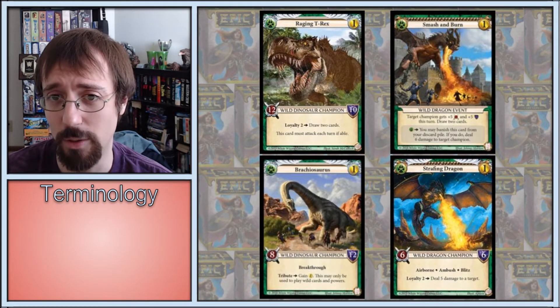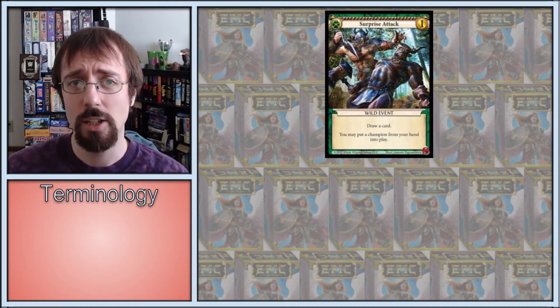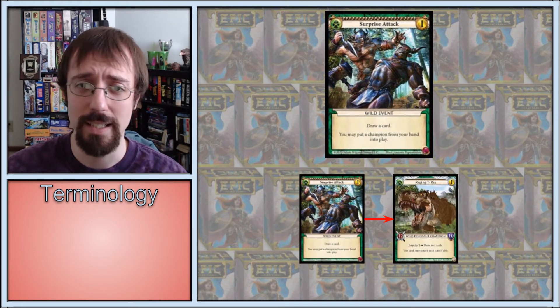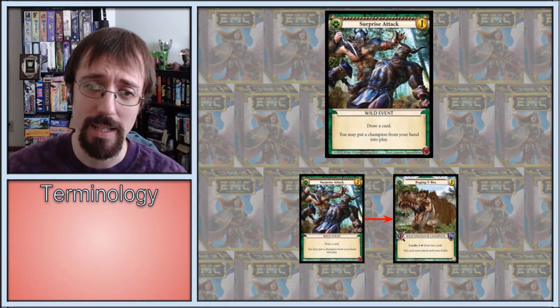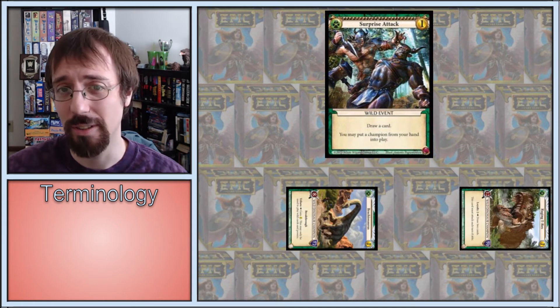Another frequent addition to any type of wild deck, though, is the non-wild exclusive Surprise Attack. Surprise Attack makes already powerful non-ambush slow champions even stronger. For example, you can use Surprise Attack to ambush your Brachiosaurus or T-Rex into play on your opponent's turn, preferably while their gold is down, get all those sweet benefits, and then immediately attack with them on your turn. In addition, Surprise Attack adds itself to your discard pile essentially for free, which helps with recycling and can actually matter. However, Surprise Attack is also a trap.